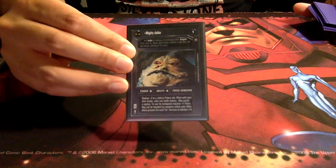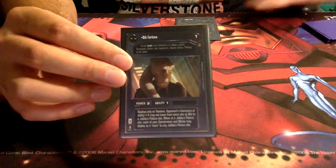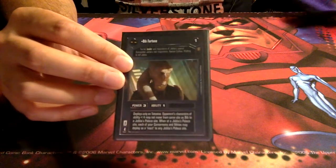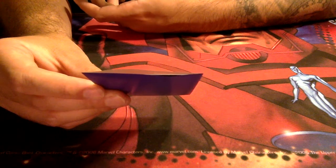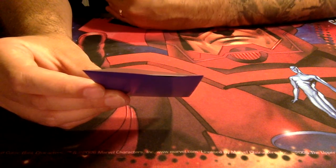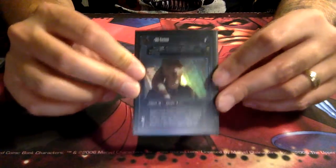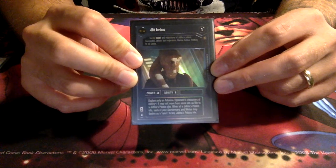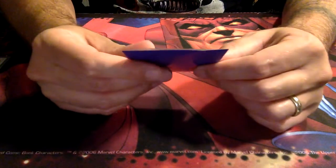Jabba may not be targeted by weapons unless your other aliens present are each hit or have immunity less than 4. Our alien leaders activate this. We run Bib Fortuna — your opponent's characters of ability less than 4 may not move from the same site as Bib to a Jabba's Palace site. So he acts as a gatekeeper — your opponent will need really high ability characters to actually move towards the Audience Chamber. Very thematic, and very importantly he is a leader.